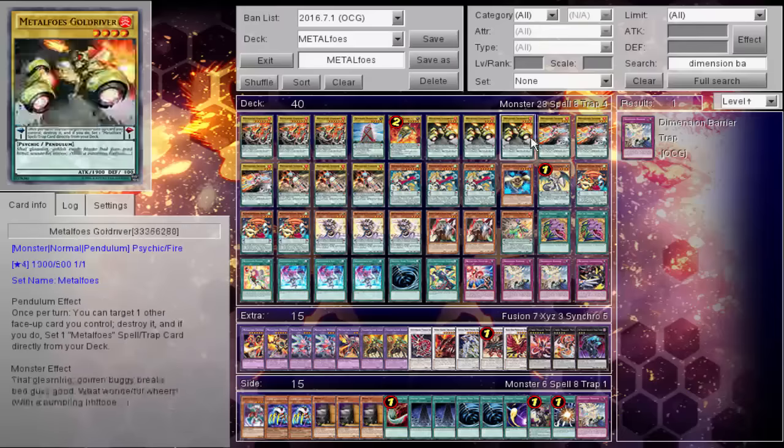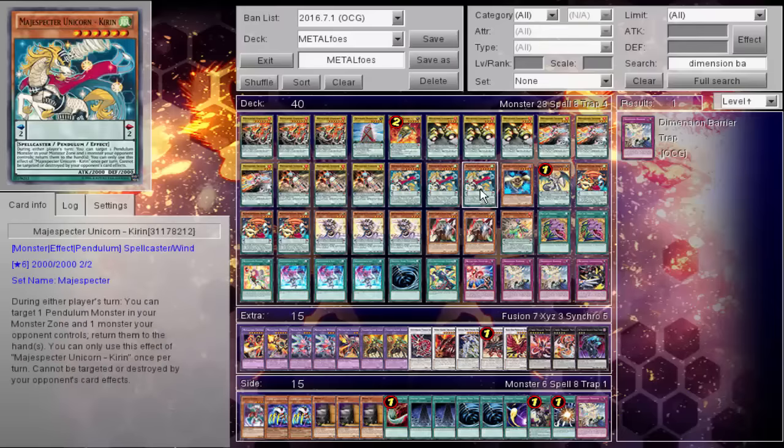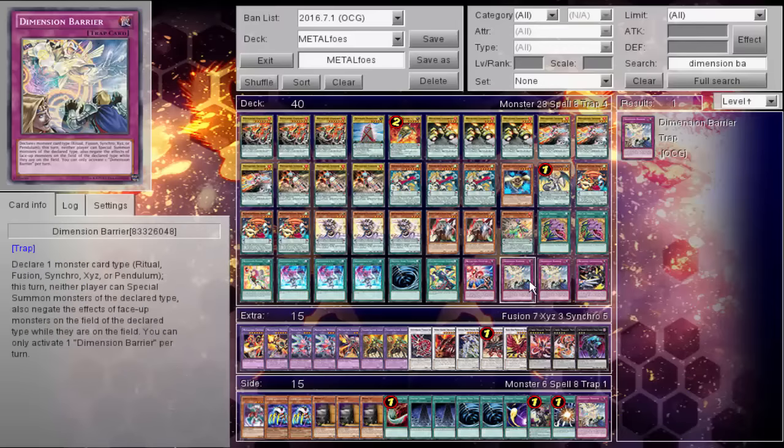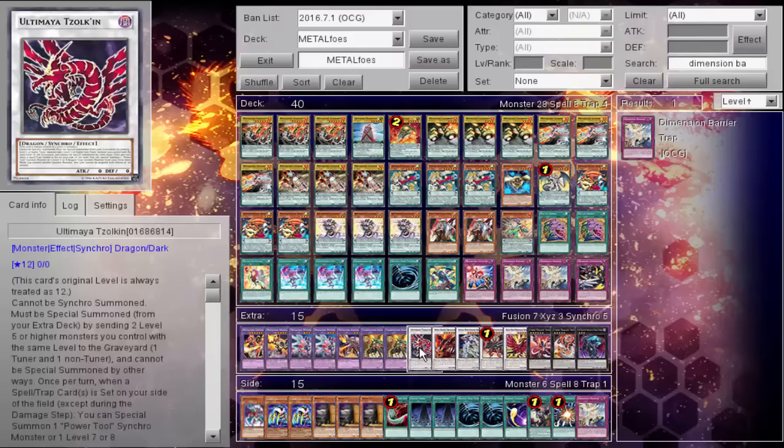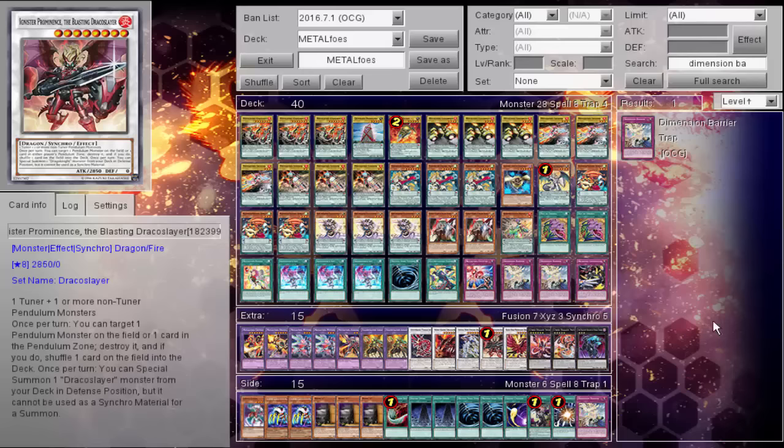Pop, pop, do a bunch of other popping — yada yada yada. Kirin's the real MVP of the deck, next to Dimension Barrier. Still, Tzolkin is a really ridiculous blowout card in this deck. Guys, leave a comment down below and tell me what you think about Metal Foes.